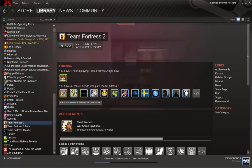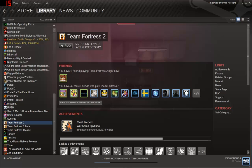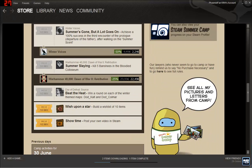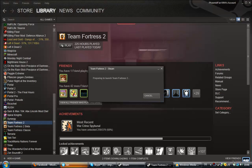Hey guys, here's FassimeTutorials. In this quick video I'm gonna show you how to get the Summer Camp Ticket Showtime - it's this ticket. You have to post your own video on Steam. Pretty simple thing if you own Team Fortress 2. So let's go into Team Fortress 2 and let's see.